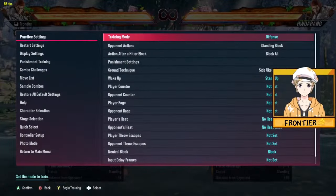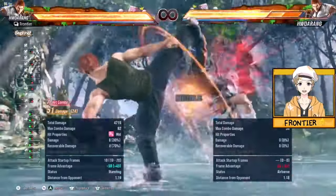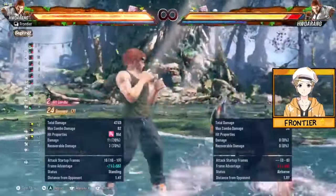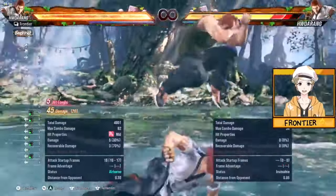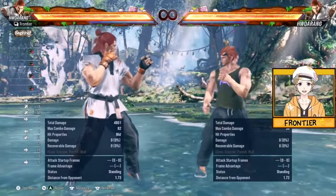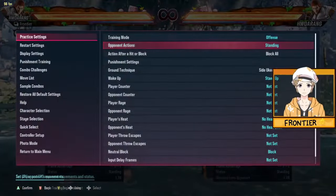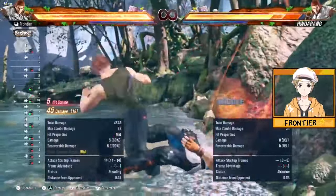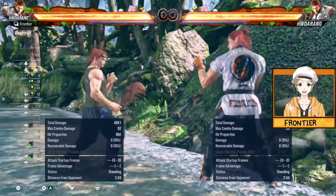For jump overs in combos, this is really strong. Whether it's a jump over after a regular tornado, you hold down back first after the tornado so you can time your jump over and hit them with these back turn options. That's a great situation because the opponent will have a hard time reacting. At the wall, the wall Oki or ending on LFS 3-4 will give you enough time to do any back turn mix-ups.